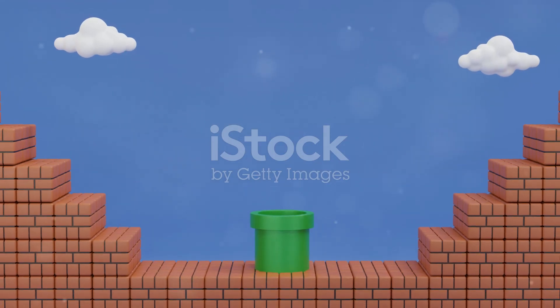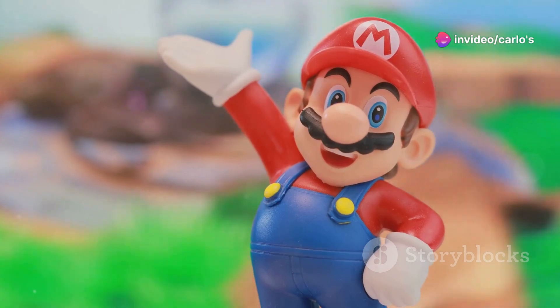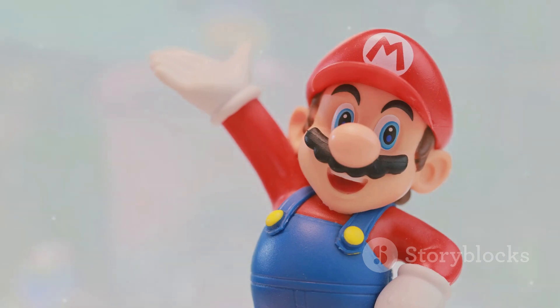Next, let's talk about the famous infinite lives trick in Super Mario Bros 3. This trick involves a Koopa shell and a staircase. Simply kick the shell against the steps, and if you time it just right, you can keep jumping on it to earn unlimited lives.